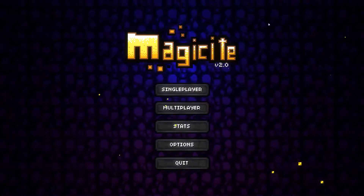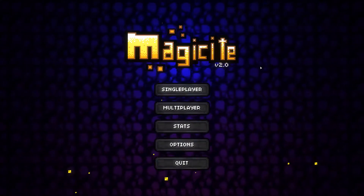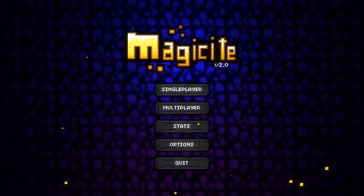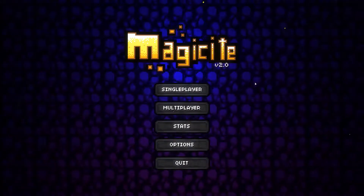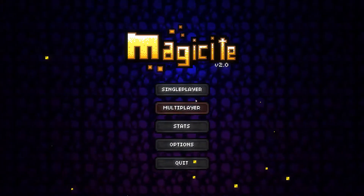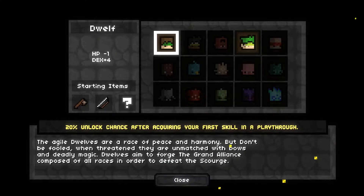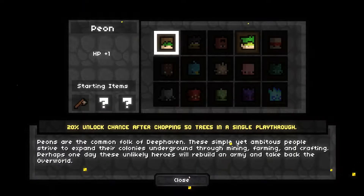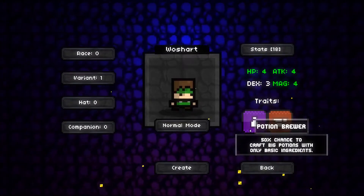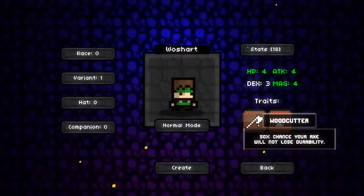Hey everybody, welcome back to Dojo Ducky Plays Magisite Episode 1. Magisite is a two-year-old game that came out on Steam. It's actually pretty interesting — it's a rogue-like game that has a lot of cool mechanics, it's side-scrolling and a lot of fun. I played it a while ago and didn't get very far into it. I only unlocked this one character. I figured out a lot of stuff and had a lot of fun with it, so I thought I'd bring it to the channel and see what type of feedback I got.